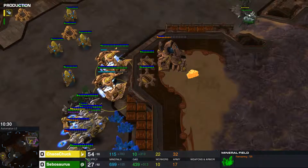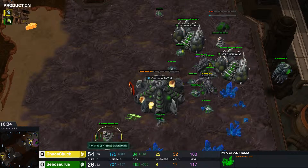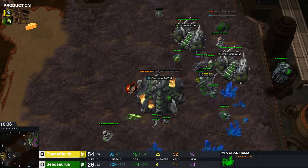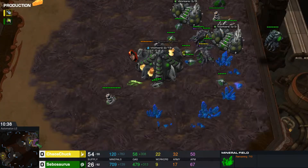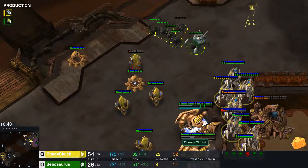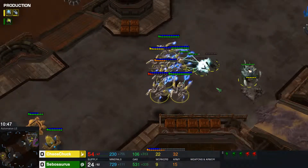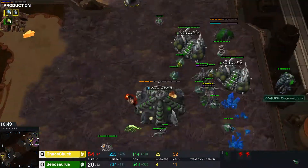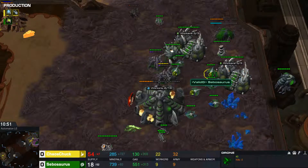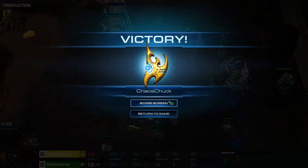Two more Void Rays still coming out. There's still 700 minerals in the bank for Sebasaurus — he has income, he can still salvage this situation. But focusing his heart out on micro. Picks off the pylon. Void Rays kill even more Roaches. Trying to rebuild his spawning pool. Looks like Sebasaurus is going to call GG in game number two. The score is 1-1.